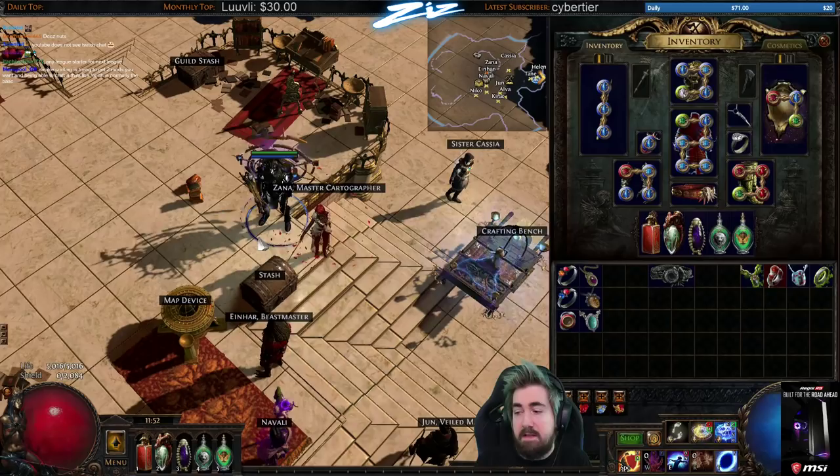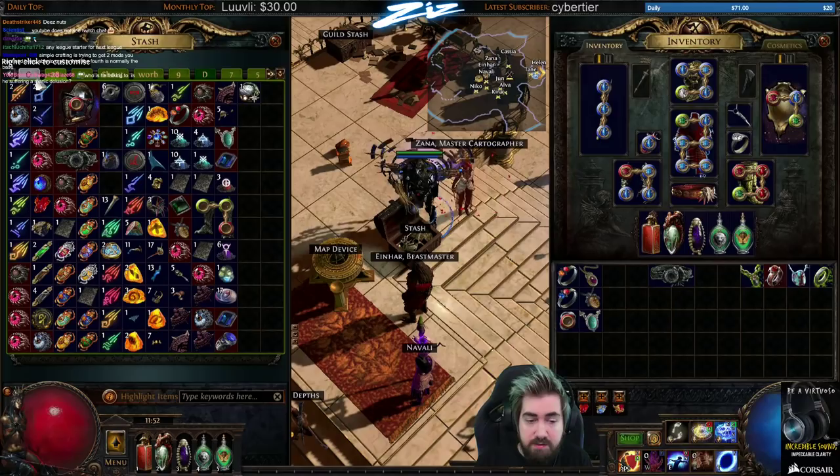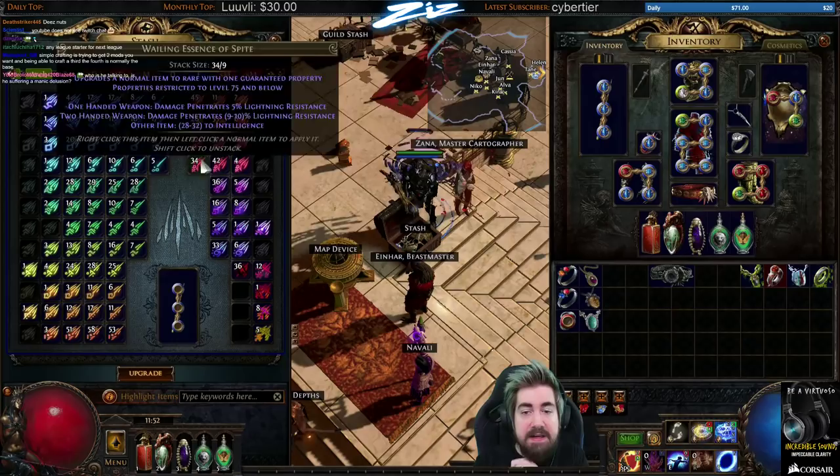The chance in Delirium that you'd get a usable ring — something like 70 life, 40 cold res and an open suffix to craft more cold res — is huge. That's more than enough in a ring. So rings are probably what I craft the least; mostly I'll just find them. If I have a big surplus of alcs and essences, that's what I'll end up using them on.